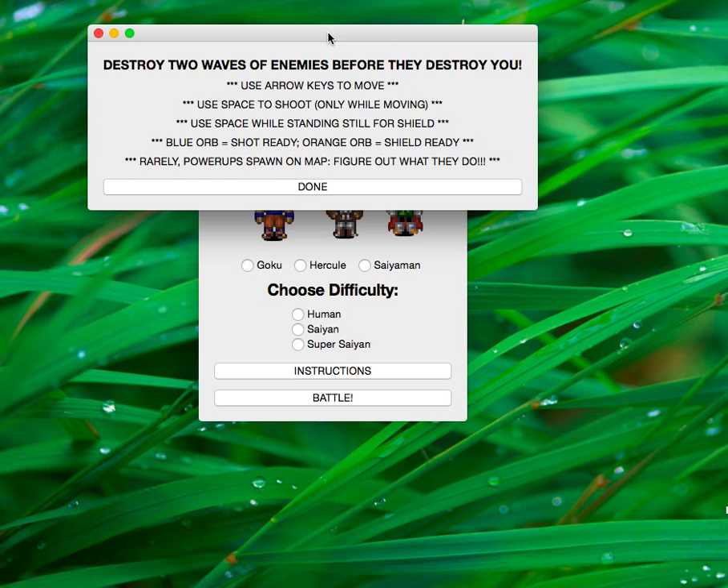You can read it, but for those of you who'd rather listen: there are two waves of enemies that you have to destroy as they're trying to destroy you. You move around and dodge the enemy's shots using the arrow keys. You use the space bar to shoot. You can only shoot while you're moving. You hit space while standing still for a shield.